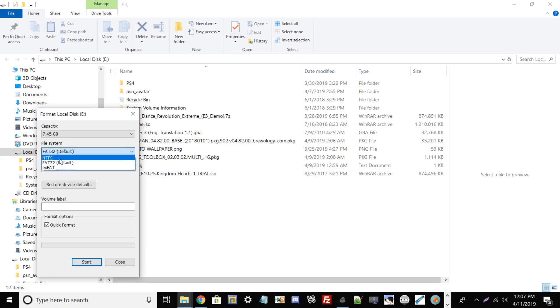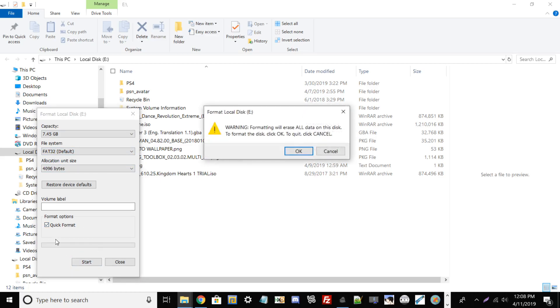You should see three options: exFAT, NTFS, and FAT32. The PS3 does not support NTFS or exFAT external devices, so hover over the file system dropdown, select FAT32, and hit Quick Format. Be warned: formatting will erase all data on the drive, so back up any important files first.